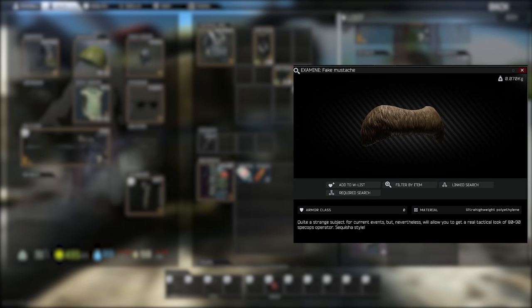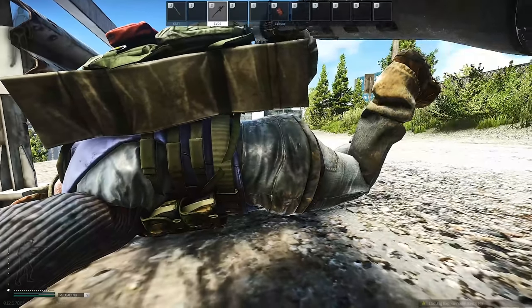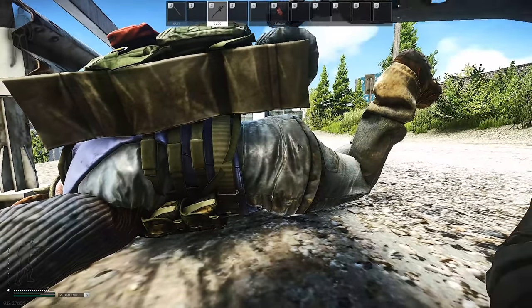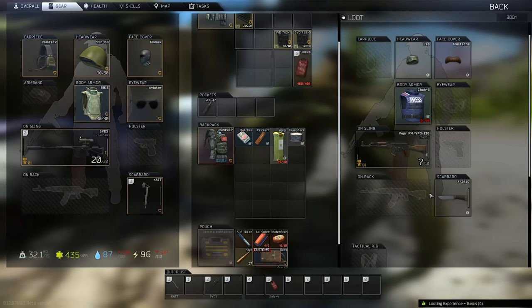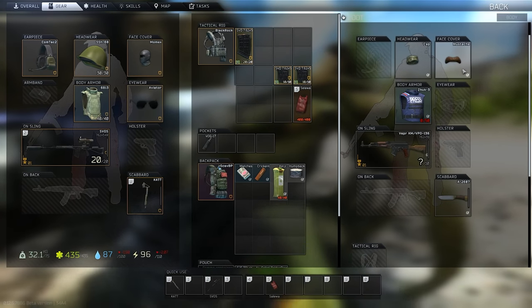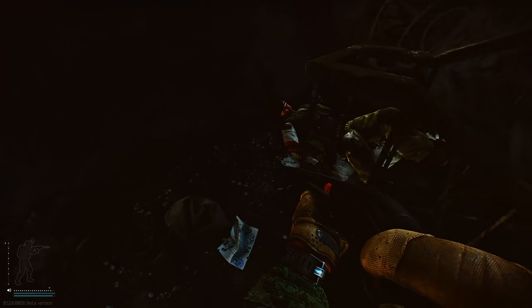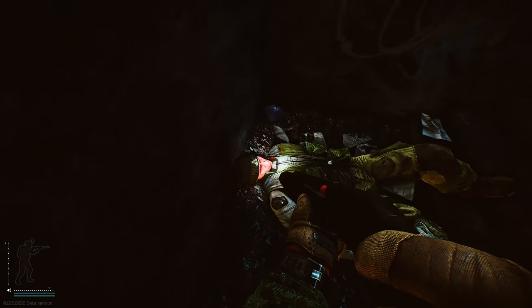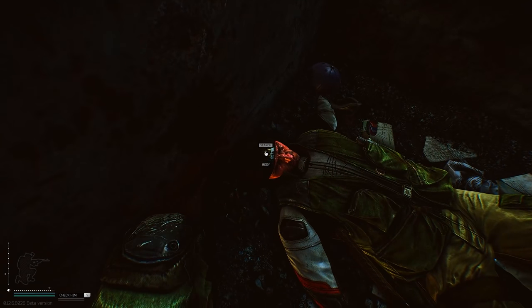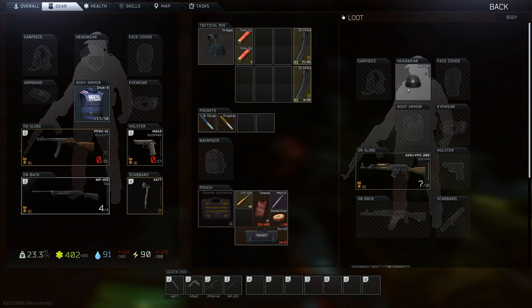Next we have Sequisha's Fake Mustache. The best place to find it is on Raiders — go into Labs or Reserve and kill Raiders consistently and you should find it no problem. It does spawn on Scavs as well, so if you're having issues killing Raiders, Factory farming is an option. Cotton's Beanie is found in exactly the same way — on Scavs and Raiders. Go into Reserve or Labs and kill Raiders, or hit up Factory for Scav farming.